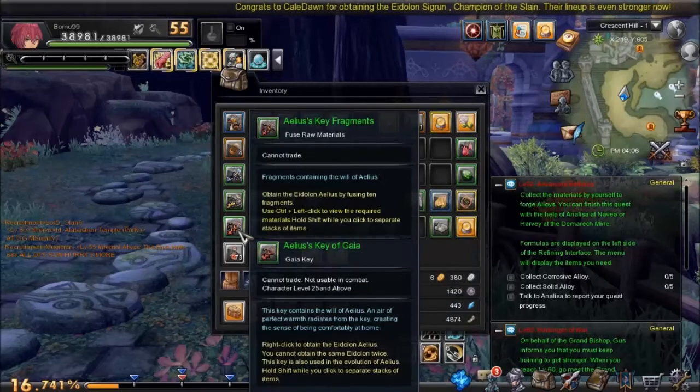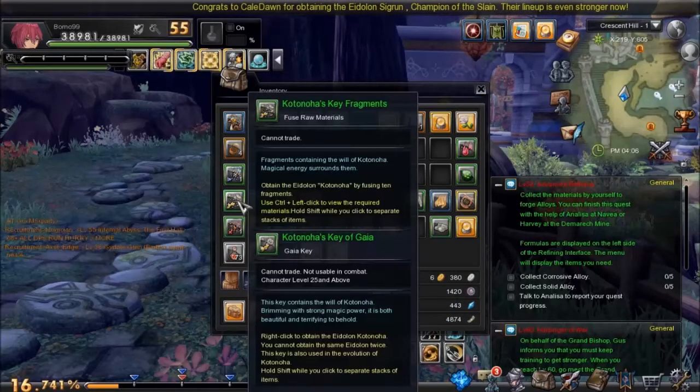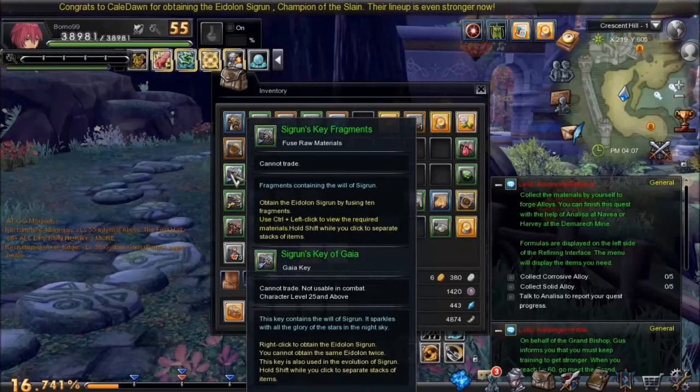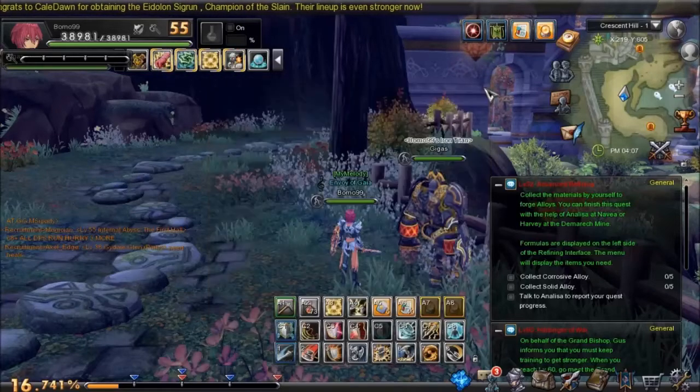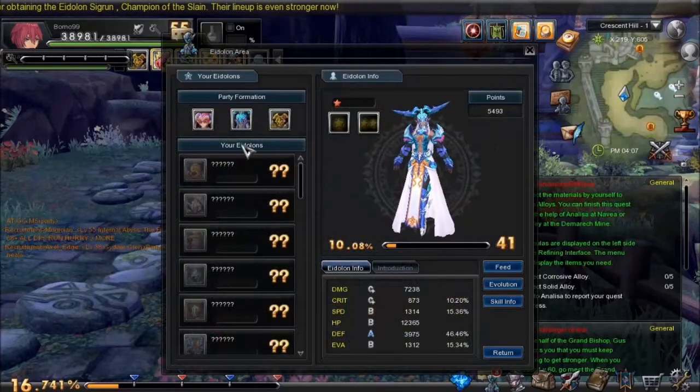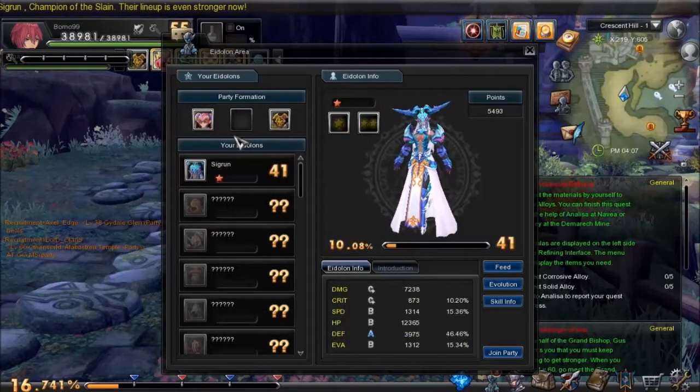I do have Alias's key. I know I have Kotohaneha's key — however you pronounce it — and I got Sigrun's key fragments. If only I could send that key over here, I could upgrade my Sigrun. But I can't unequip it for some reason. Can I do that? Oh, that's what you do. You're kidding me.